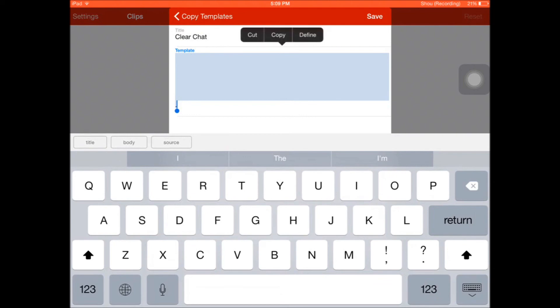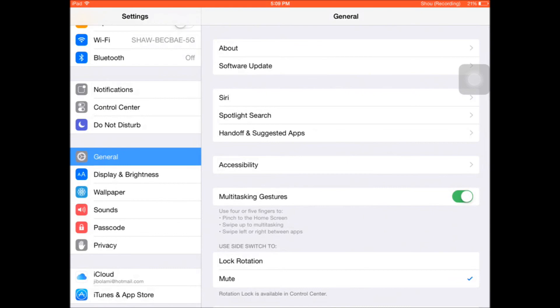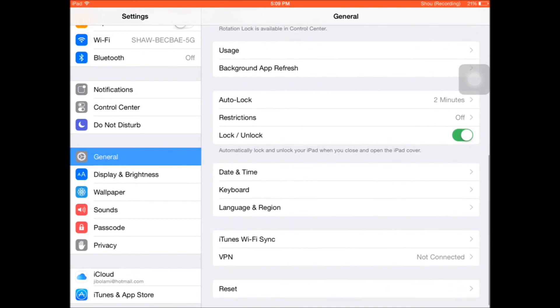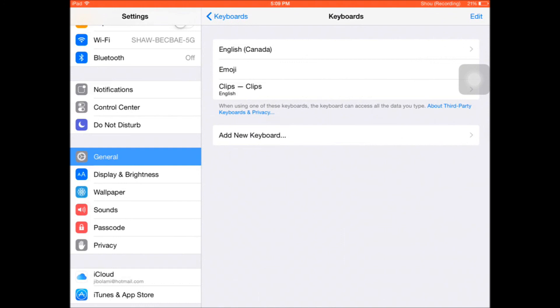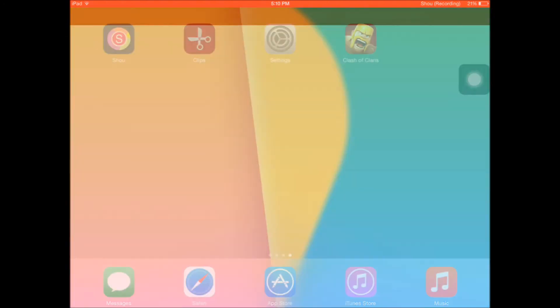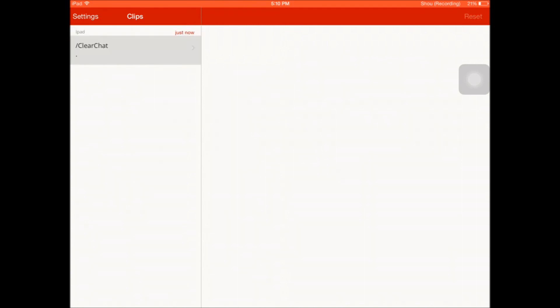I'm going to press Select All, highlight it all, and then press Copy — and yeah, it did crash. So I'm going to use this time to go over to Settings and add it to your keyboard. Go to Keyboards > Shortcuts, then you'll see 'Add New Keyboard — Clips' and you press Allow Full Access. Because I've already added Clips to it, I'm not going to do that.